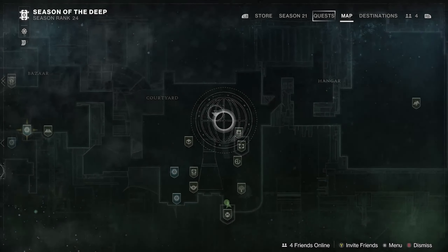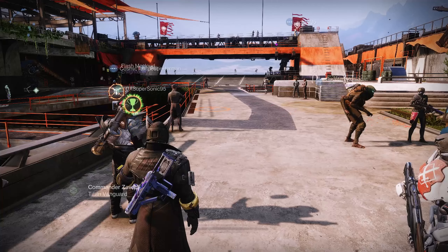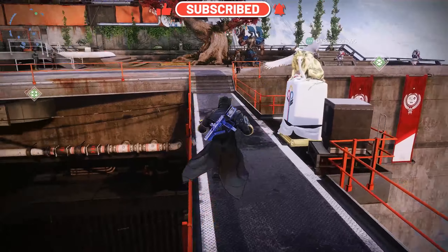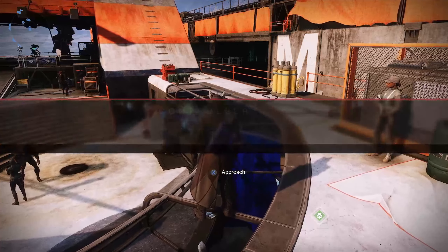I already did the Vanguard stuff this week and did the Nightfall. I'm too weak to do the Legend difficulty. There's that Lightfall Part 2 quest - we could do that. Hang on, let me switch my batteries before they die mid-session.